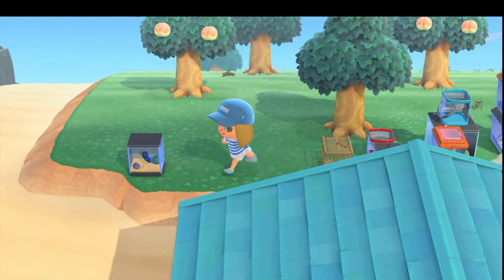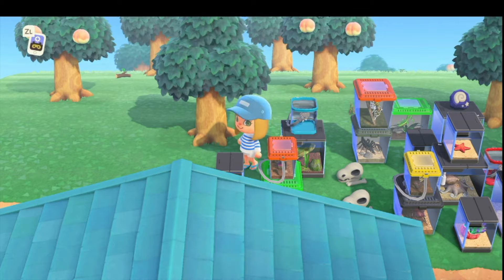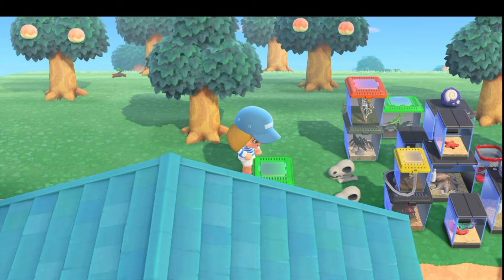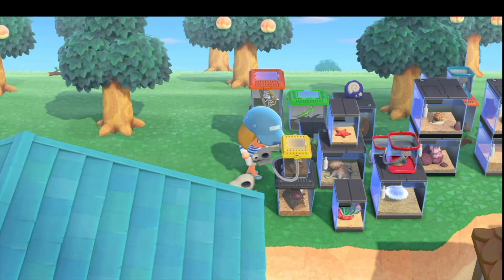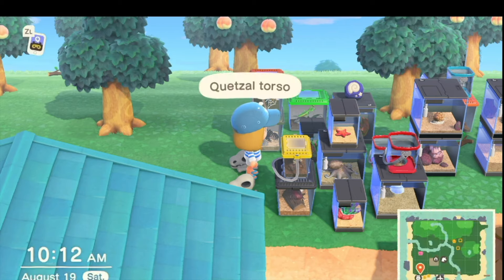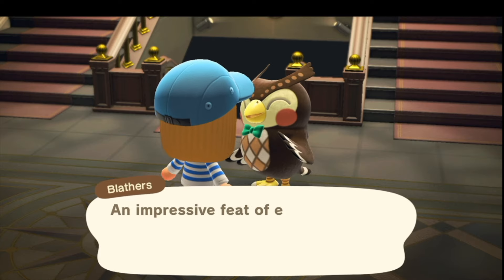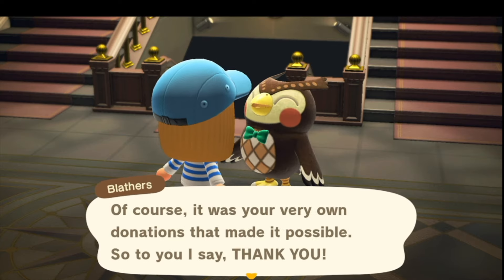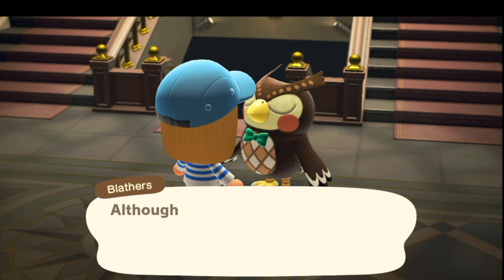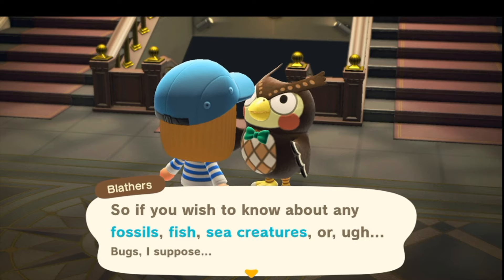Donate to Blathers anything that we can, and clear up some space on the island again so we can run about and get some stuff done. And then after this I really have to concentrate on getting some more supplies. Blathers is just telling me he's happy that we opened up his museum, and now I can donate a bunch of stuff at once. So I will assess these fossils and then donate some fish and things like that.